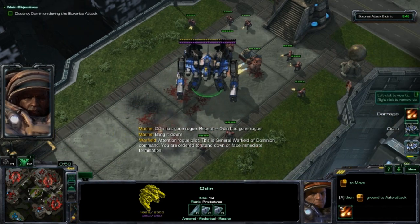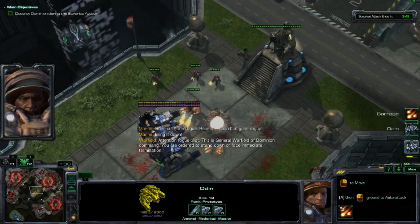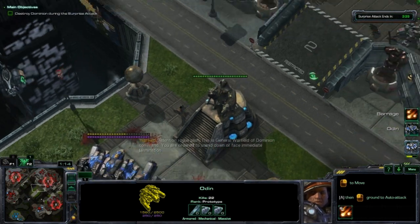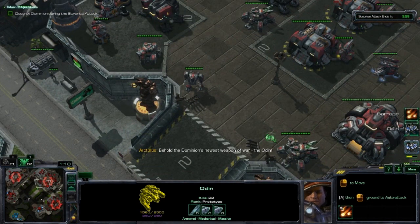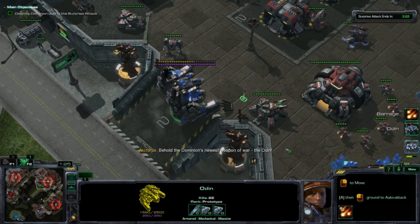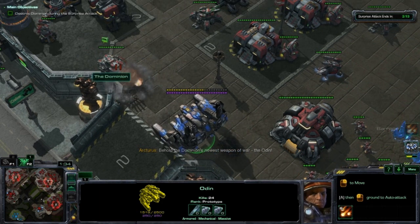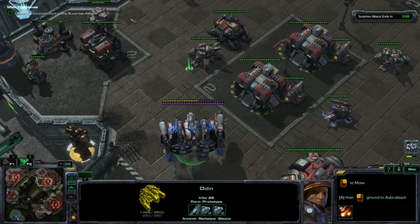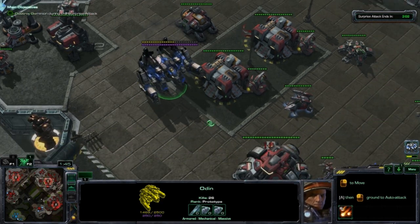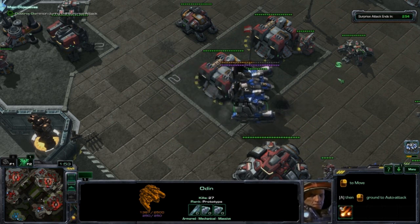Boom, boom, boom. I think I botched something, because I'm taking a little bit more damage than I'm supposed to for this part. The Odin can get pretty low during this part of the game. You need to really be careful about how you're using your Barrage ability, because it's actually really important. And it's also pretty important to stand next to siege tanks when you're killing them. Now they're sort of surprised, so they don't feel like attacking me right now. They're not sure what's going on.